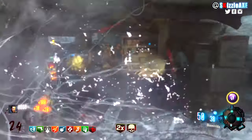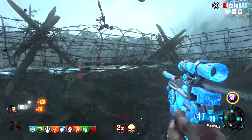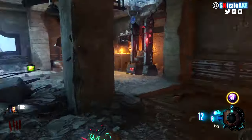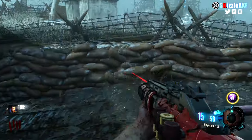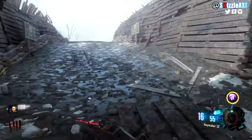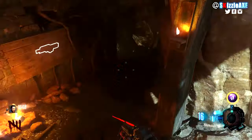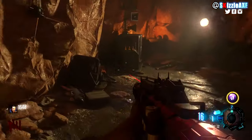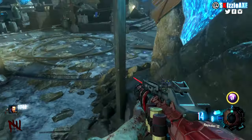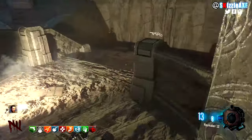Now you need to build the Maxis drone. You can do this as soon as you spawn in. The brain part is in the spawn room. The body part has 3 possible spawn locations: on the path between the church and generator 5, or church and generator 4, or inside the ice tunnel near generator 6. The rotor spawns inside the excavation site — near the Pack-a-Punch, near where the gramophone spawns, or by Mule Kick.